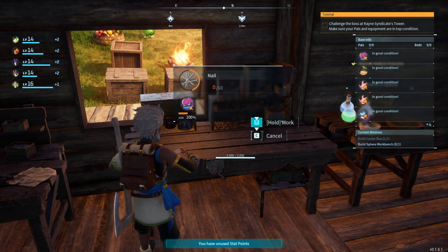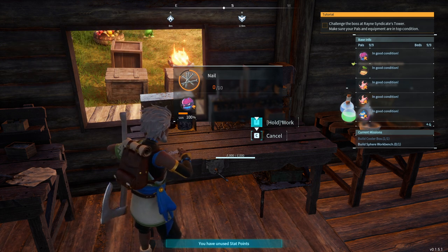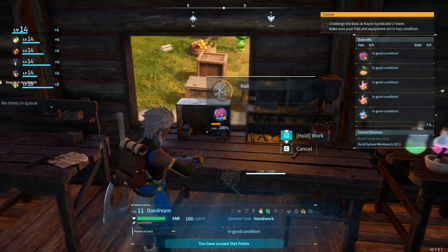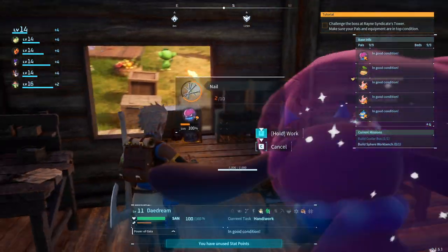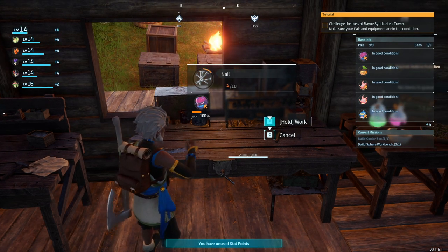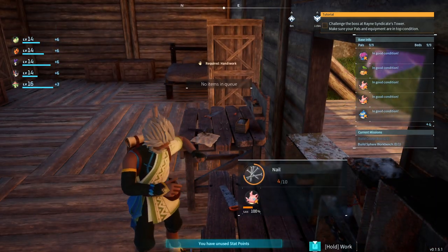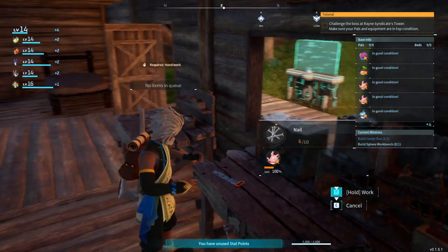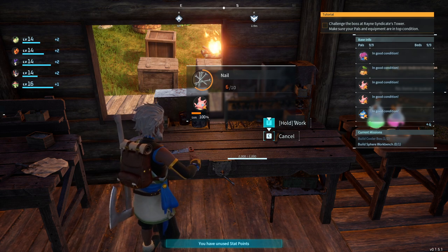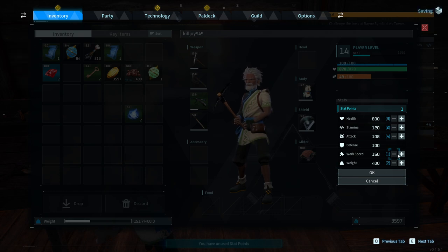We should have enough to build our own sphere box and make better capturing balls — we're gonna need it. Oh, we leveled up! We are going to increase our work speed.